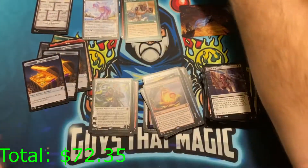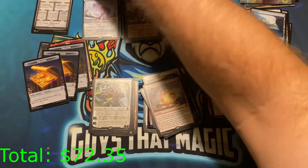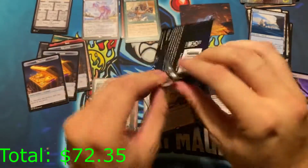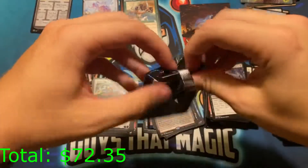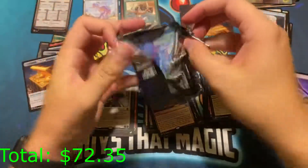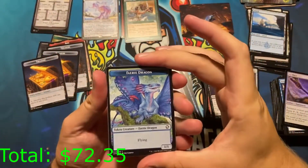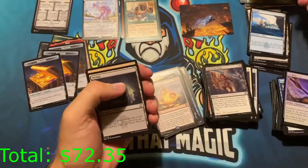Down to the final packs. We have a Fairy Dragon token — that's cute. Art card — are you gonna be signed for me? No. Senior Hobgoblin — if you guys have been watching, you understand that reference.